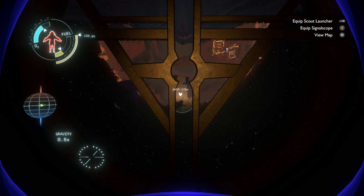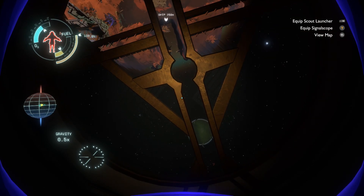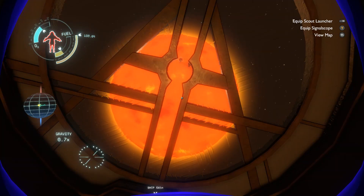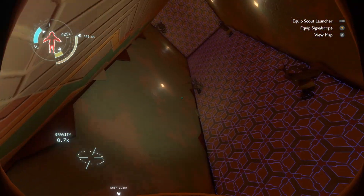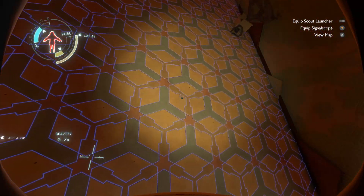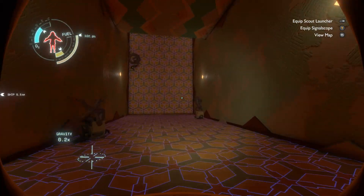Look — that's my ship. My ship is falling onto the Amber Twin. Very nice. And here we go — we are now on the Sun Station that is super close to the actual Sun. It must be very hot here.